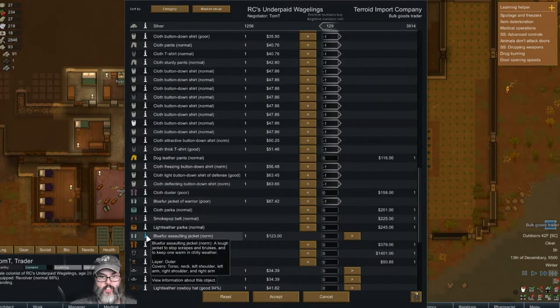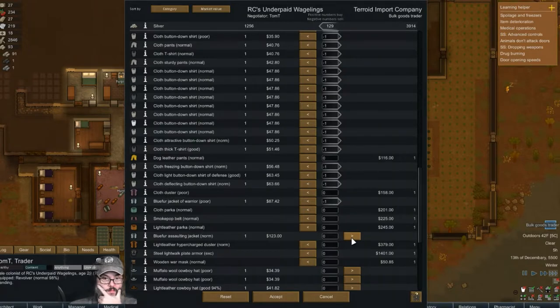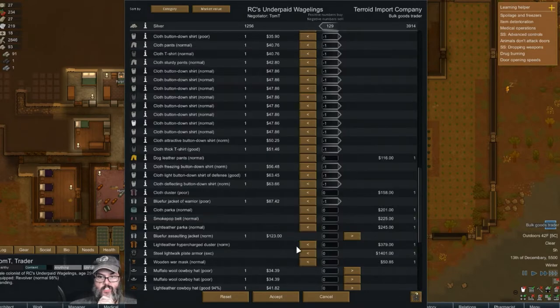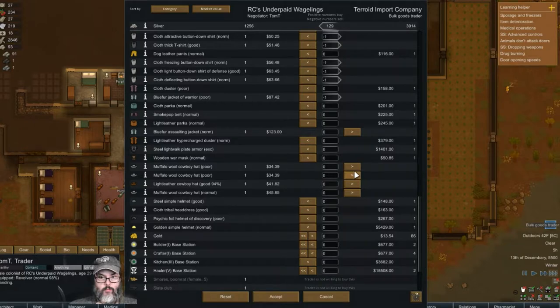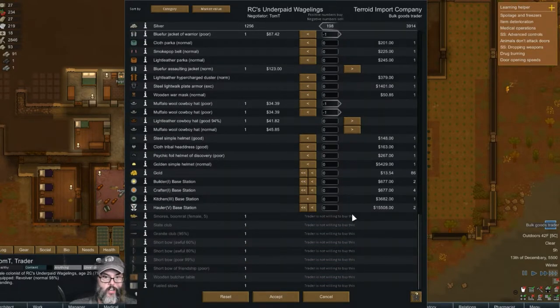I think I'm going to keep this one and that one. What is this one — warrior? Nah, I can sell that one. Poor, poor — I'm going to keep the good one, keep the normal one.